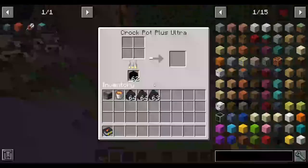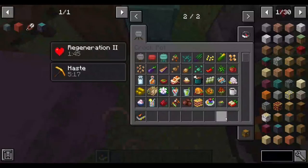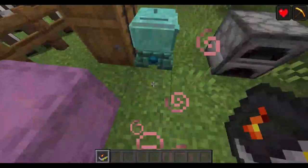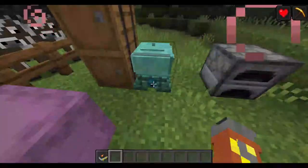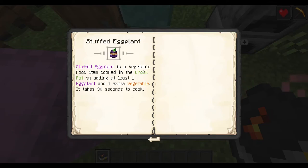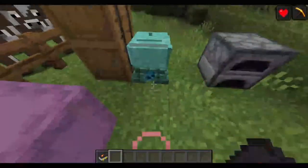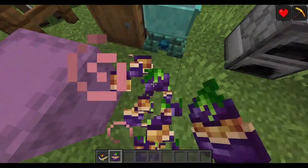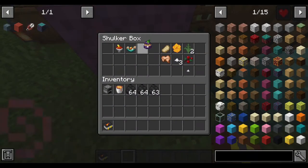The next one I believe is a 4-to-1 lineup — the stuffed eggplant. It requires at least one eggplant and one extra vegetable, and it cannot be meat. There we go — it was the stuffed eggplant. It just gives food points, nothing special.